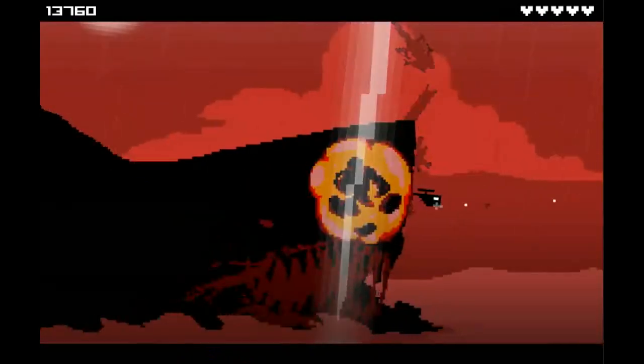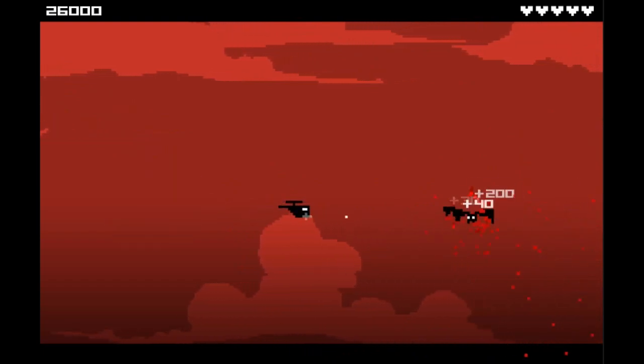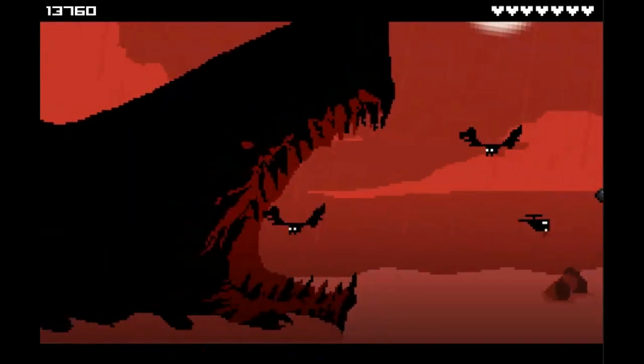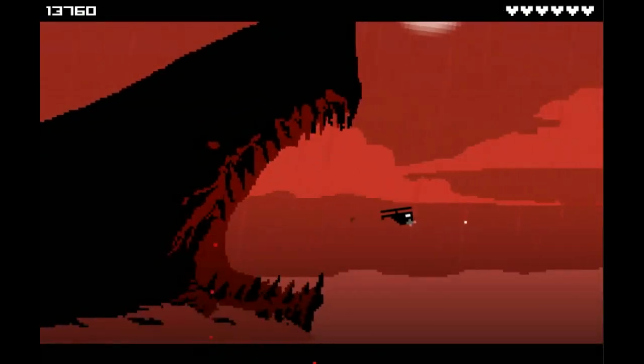These bombs are used to break obstacles, kill multiple enemies for points, kill enemies that you can't shoot, and are pretty much vital to surviving. You have eight hearts on each level. If you get hurt, you can recover health by touching floating hearts you find along the way. And when you get hit, you have a limited time of invincibility, where you flash until you are vulnerable again.